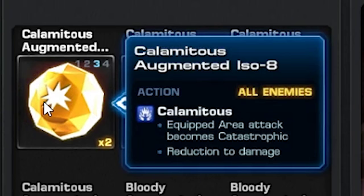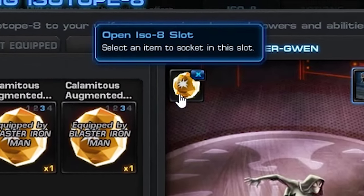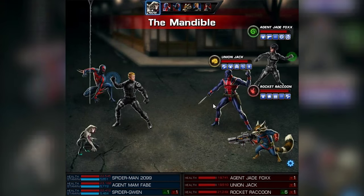And before you start, you should put some Calamitius Augmented ISO in the weapon slot for her third action. It's a nice Catastrophic.